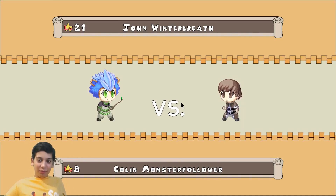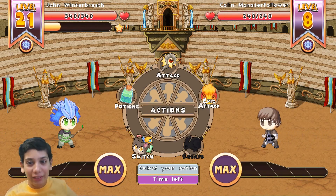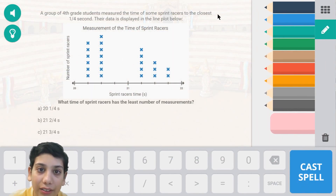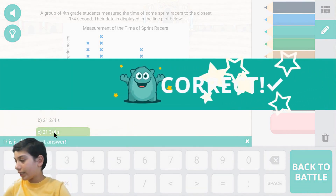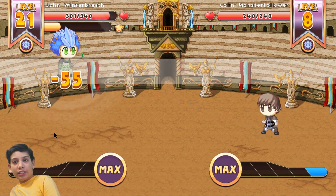Okay, that is the most stubborn challenger I've ever had - level 8 versus a level 22, who will win? Me, obviously! Now to figure out the answer - it says the one with the least amount of measurements. The least amount of measurements is at 21 and 34, so we look for the correct answer to get it right.